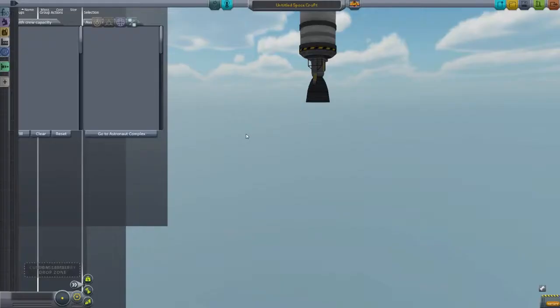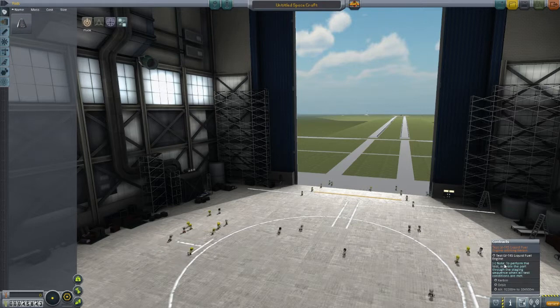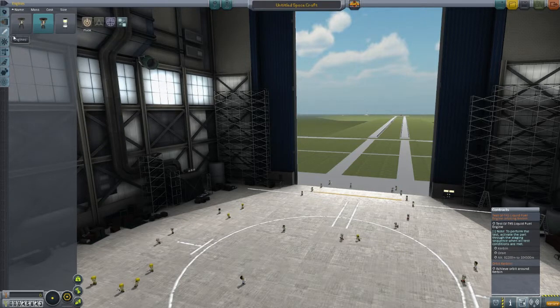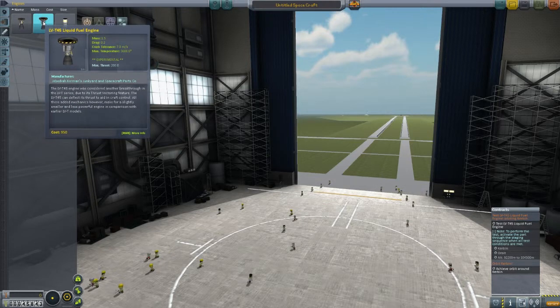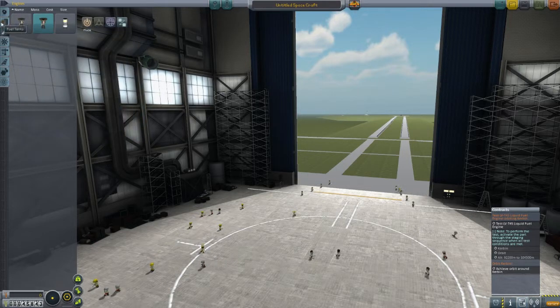So what we are going to do right now is make a rocket. This is the rocket I crashed in the beginning of the video, let's get rid of this. What we have to do is make a rocket that will orbit with a T-45 liquid fuel engine. When you click on the note it says to perform the test, activate the parts through the staging sequence when all test conditions are met. But I have a solution for this — we can just start it whenever we want, then while we're in orbit we can change up our staging sequence and activate it again. This engine is not as fast and doesn't have the same thrust as the old one, but it's more maneuverable so that's always good to have.